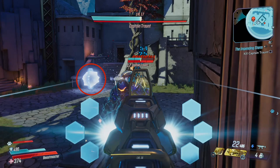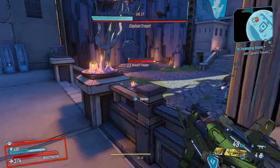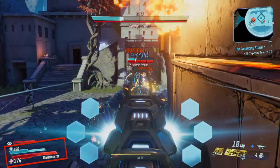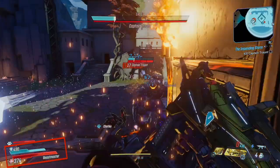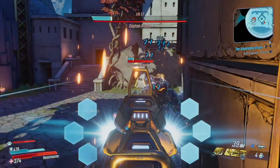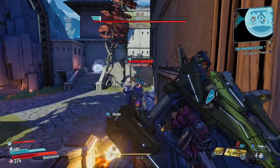Now you see these rolling orbs — the ones that kind of skirt around the outside of the arena? I avoided them by pressing up against this railing right here. I don't know if it's a bug or if I just got lucky. I hope it works for you, but it worked for me. And if it doesn't, there are stairs to the right — you can jump over the fireballs and the iceballs.